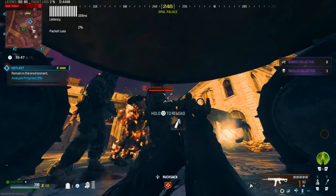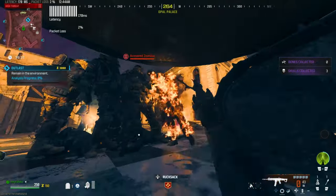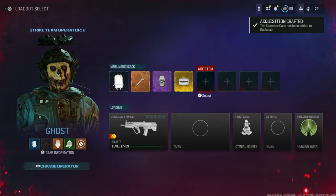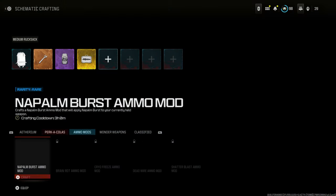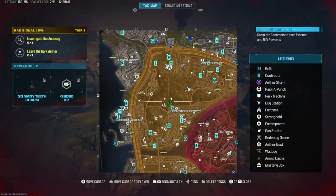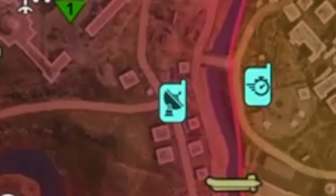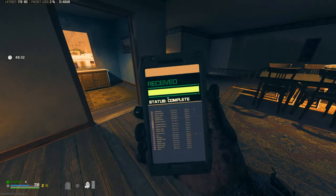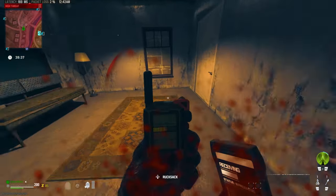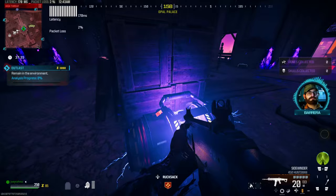This next one is a pileup glitch in Modern Warfare 3 Zombies, which means you can get camos, XP, and battle pass tokens without getting touched at all — you're basically invincible. Come into Zombies with good weapons, upgrade to level 3, and once you have what you need for Tier 3, head to Tier 3 and find an outlast contract at this location. If you don't see one, start and cancel other contracts nearby until a new outlast spawns. Once you start the outlast contract, come straight under this forklift structure.